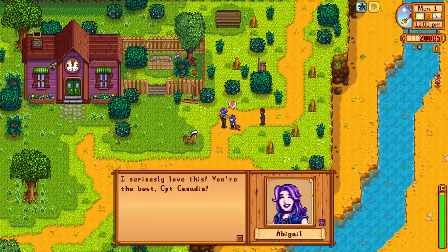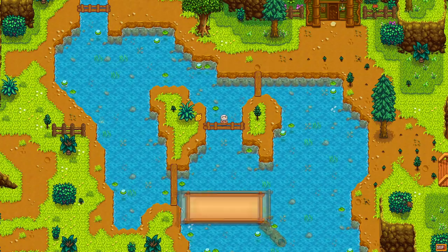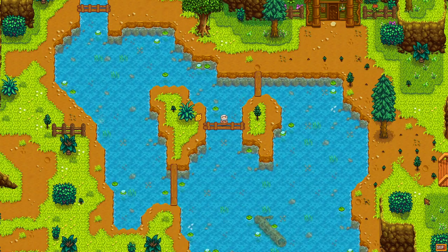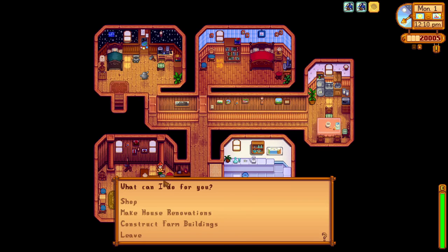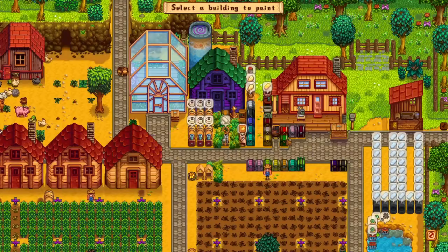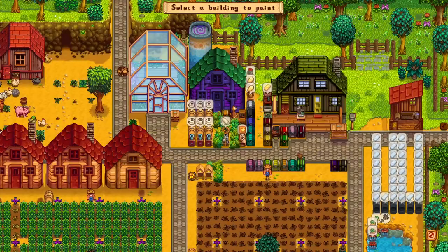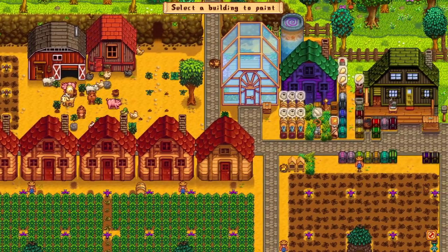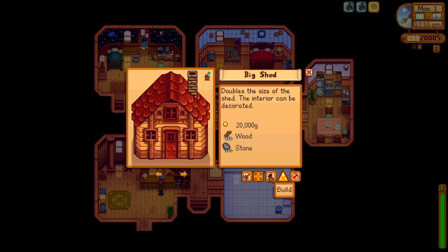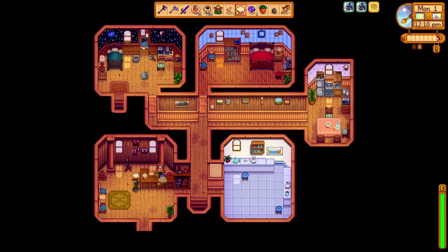We make our way to the carpenter shop, giving gifts to Abigail and Demetrius along the way, then find Linus bathing in the mountain lake — the cutscene after completing his community cleanup special order. We talk to Robin and decide to do a little painting to spice up the farm: jade shed with crystallarium and jade colors, and green for the house. We purchase a shed upgrade — our final shed upgrade for the time being. We now have six deluxe sheds on the farm: one for jades, two for kegs, and three for starfruit pots.